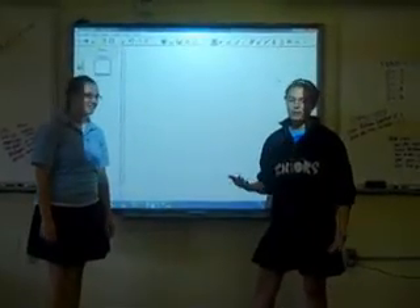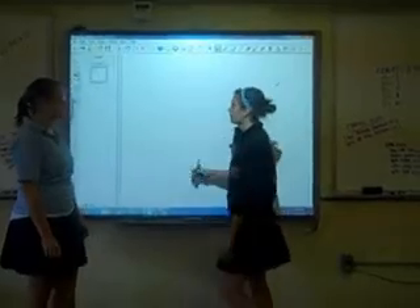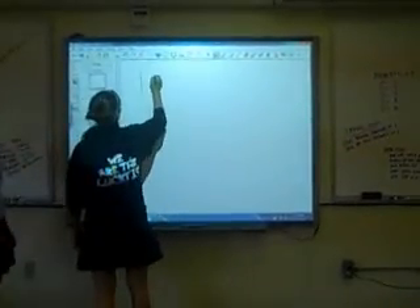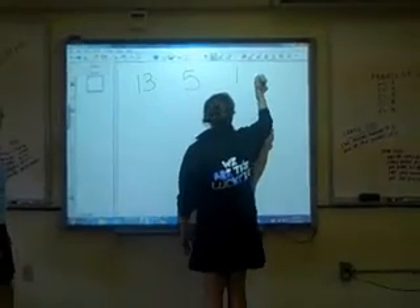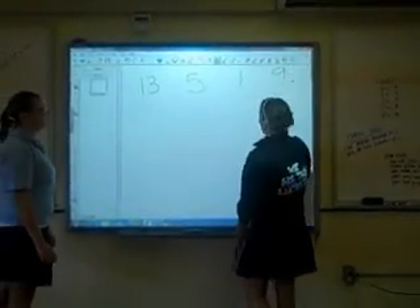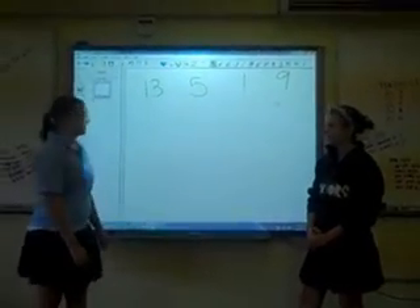So I'll choose the number of piles and the number of objects in each pile. Let's go with 13 in the first pile, 5 in the second pile, 1 in the third pile, and 9 in the last pile. Alright Maggie, I'm going to say that you can go first.